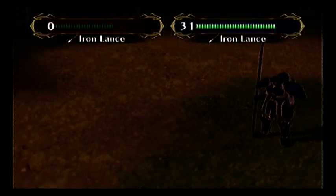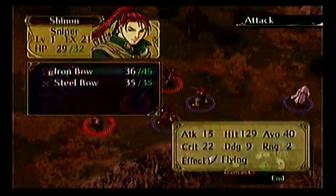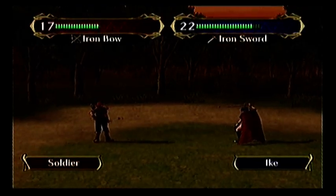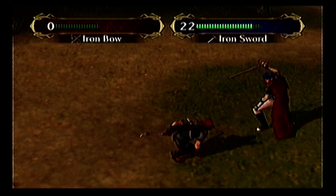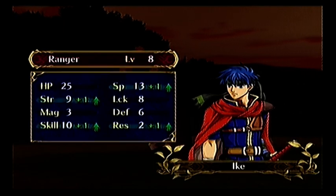Alright, that's those two taken care of. Enough of these guys. Let's see if there's any that Ike struggles with — that long range one will be a problem, so let's take him out. Level up! Strength, skill and speed — my favorite.